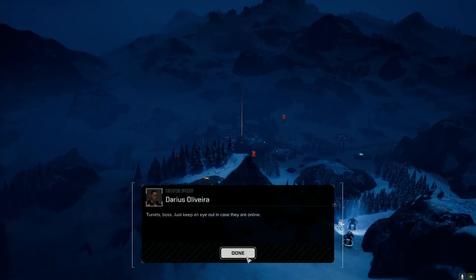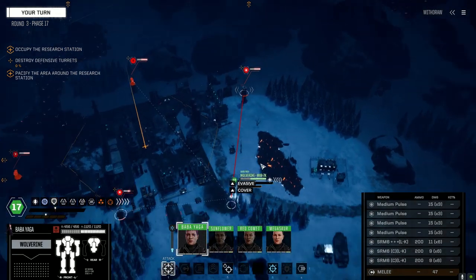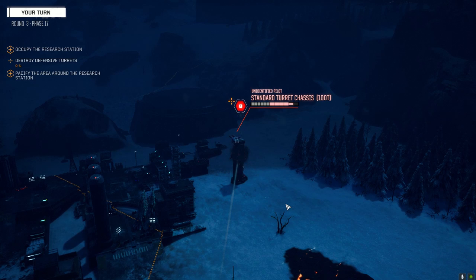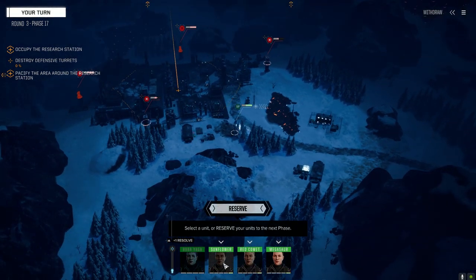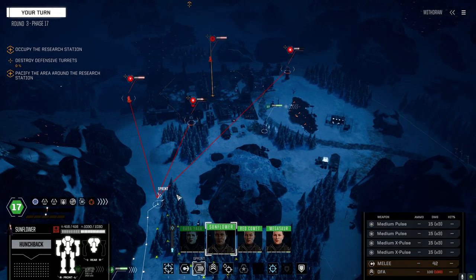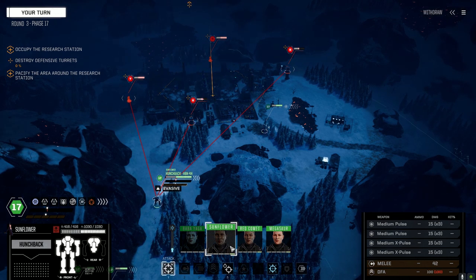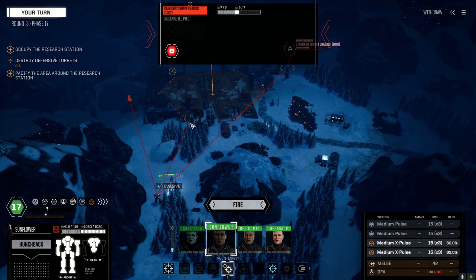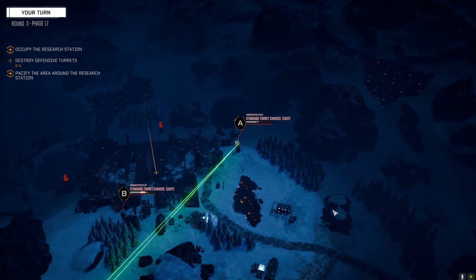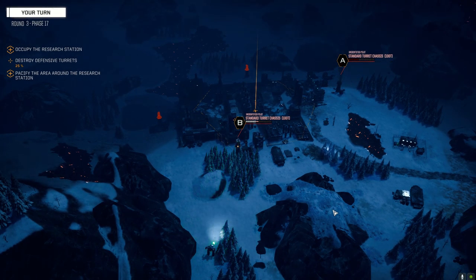Stop, stop, stop. Check to see if the turrets are online — no kidding Darius, they're shooting at us already. Okay, almost got that one. Let's multi-target this — try to take this turret and do some damage to the other one. A and B, and fire. Nice shooting. Nice shooting again.